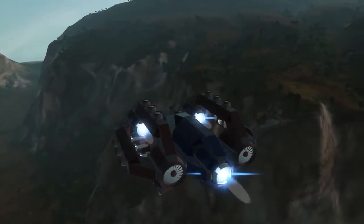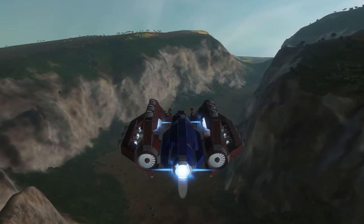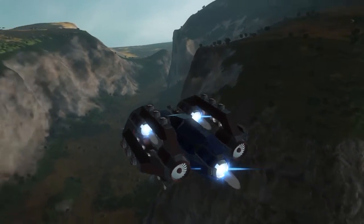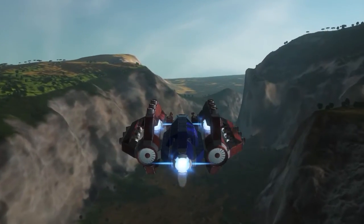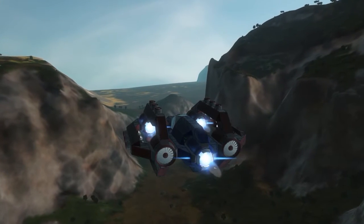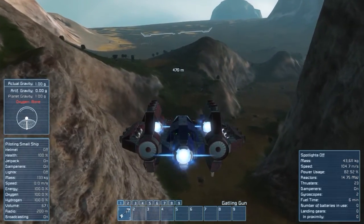I actually decided to put brakes on the ship. I was toying with it and then I tried to fly it without having forward-facing thrusters, and that wasn't good — it was not the best thing to maneuver with. So you've got three of the large ones facing forward, and twelve of the small ones keeping it up, which you need a lot of — if you lose a couple, this thing does not float. It's pretty heavy for a little ship like this, as you can see in the bottom right-hand corner with the weight.